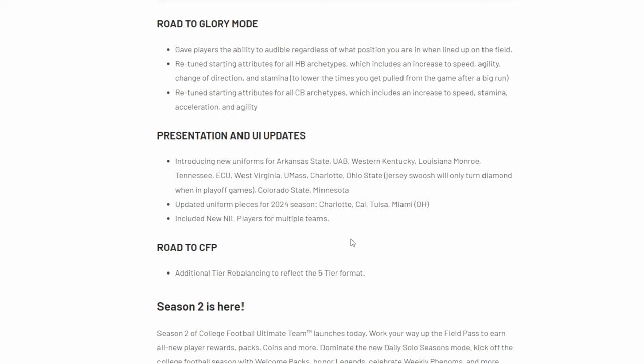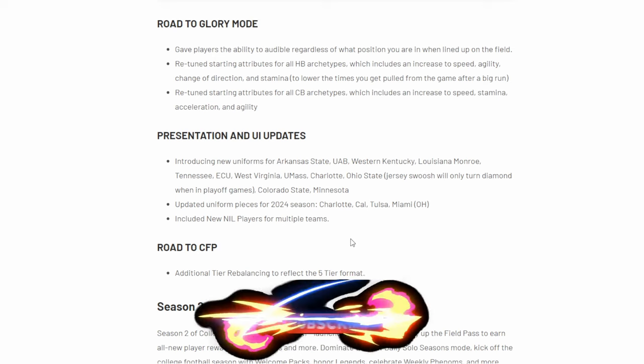Road to Glory — small updates, only three updates here. One of them is retuned starting attributes for all cornerback archetypes, which includes an increase to speed and stamina. Not too much to the Road to Glory here, as this update was very focused on dynasty and the Ultimate Team release.